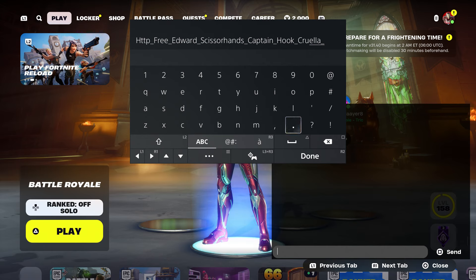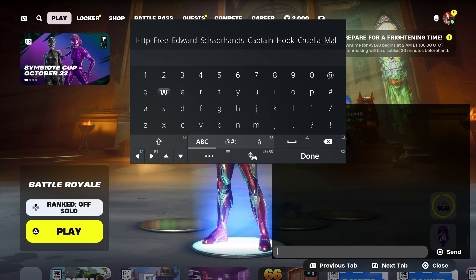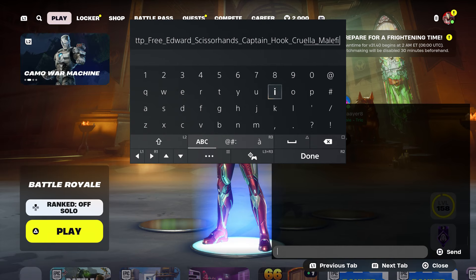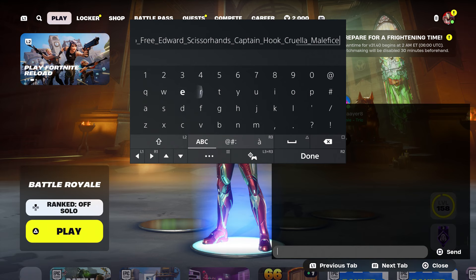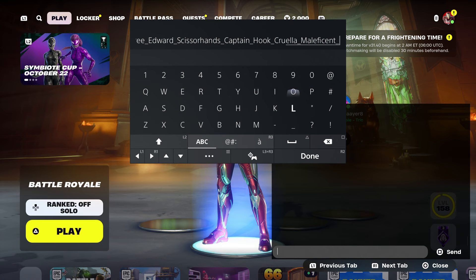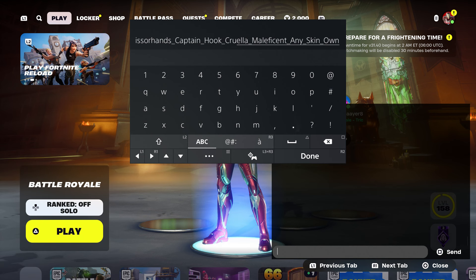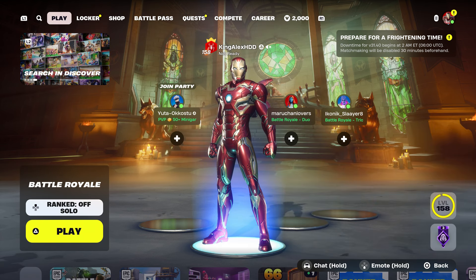The next one is going to be this skin right here — this is her name, by the way. Make sure you type in her name, just like that, the way I'm showing you. And for anybody that's trying to get Midas in the item shop, I'm going to show you — and the pickaxe. Put underscore, and then we're going to type in any skin, including Midas, and the pickaxe. At this moment, put own, and then basically press done, and you guys are going to send it to your account.